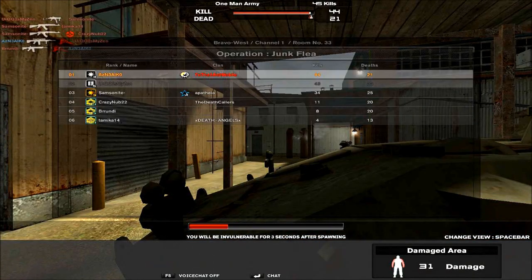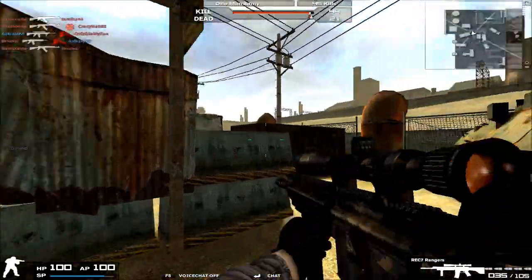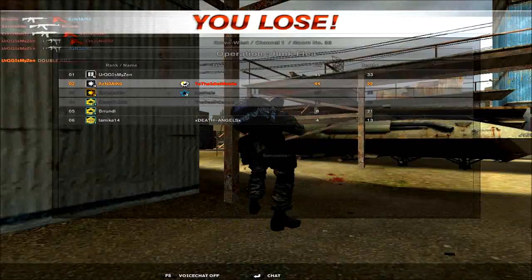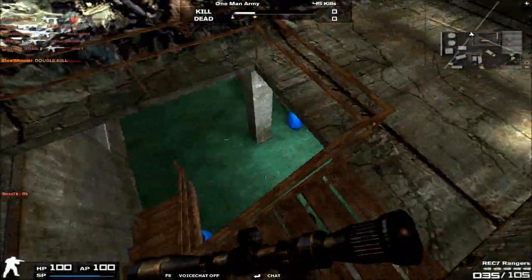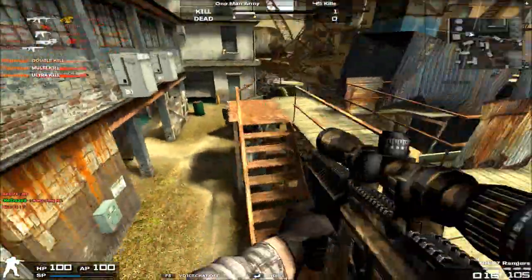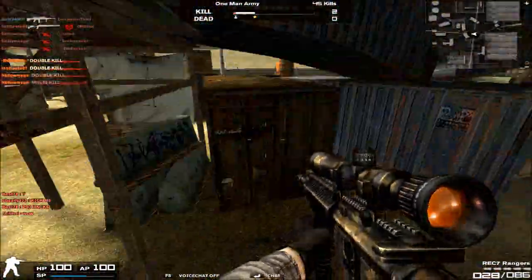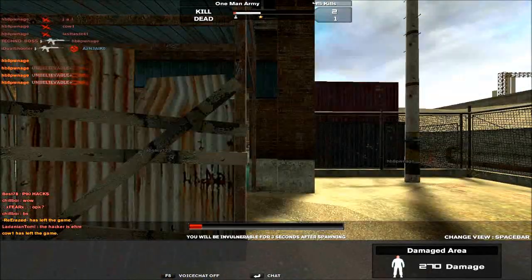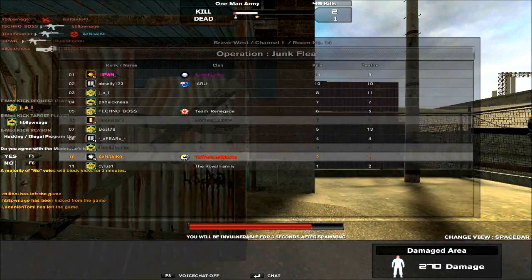The in-scope recoil kickback per shot on the REC 7 Rangers is very high compared to the M417SB — at least 50% higher. That's one reason I much prefer the M417SB, because the recoil kickback while scoped in is much lower, allowing you to tap fire much more easily than with the REC 7 Rangers.